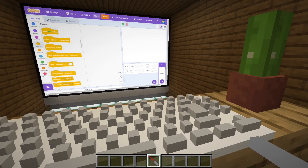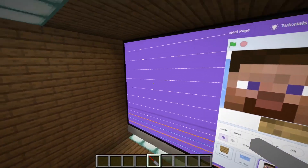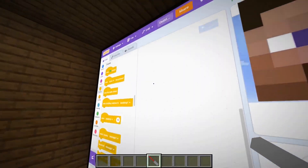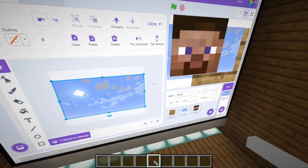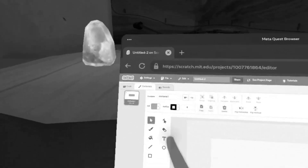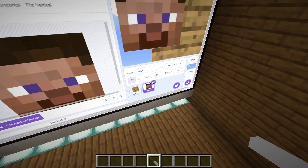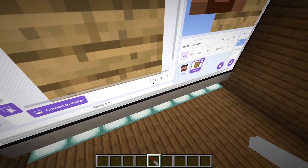We can actually import files. I imported three files - we have the background, which I'm going to import into backdrop and then make bigger. There we go. So now we have the sky for the background, and we have the player and wood. The wood is going to be the pipes.